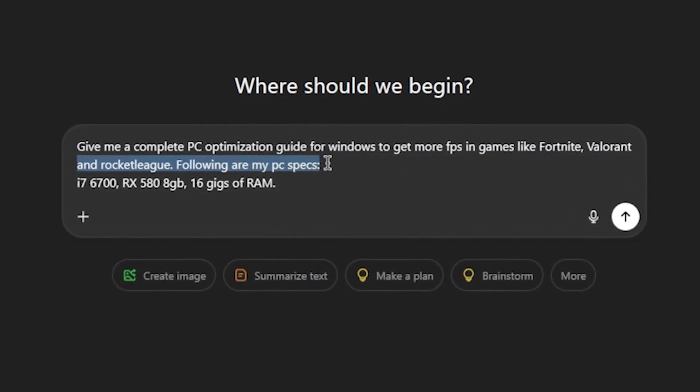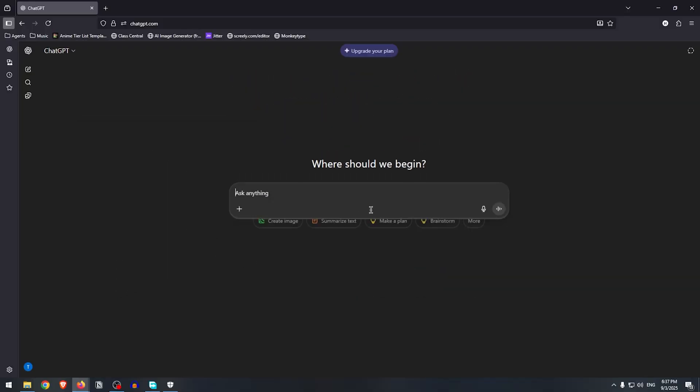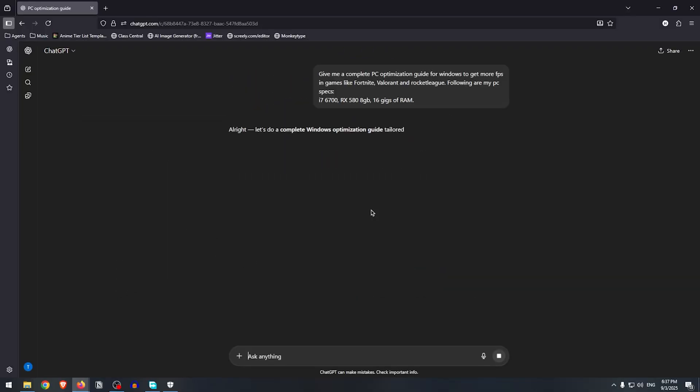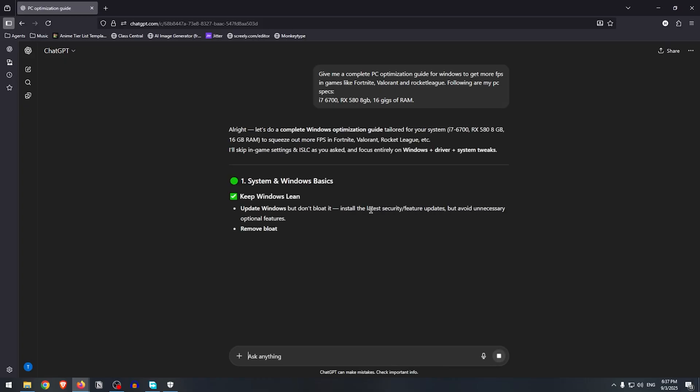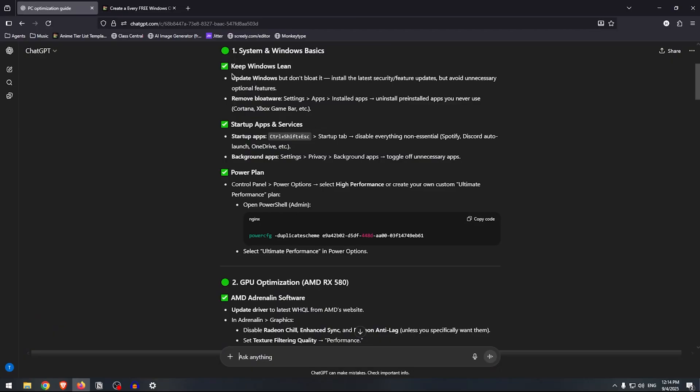Following all my PC specs — which you can read for yourself, it's quite a low-end PC — it just gave me this whole list of things to do. Let's go over them and hope that it doesn't break Windows or this PC because I'm literally broke. This is the response that the AI came up with.